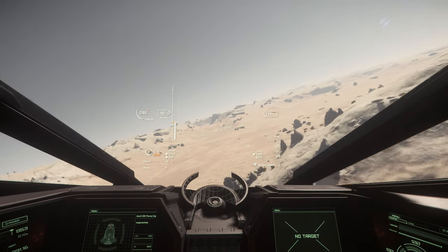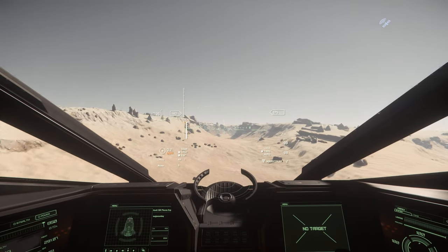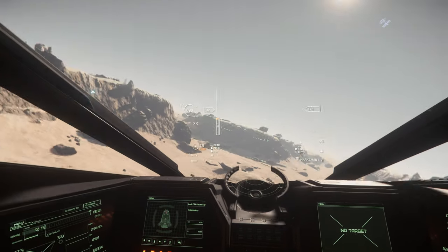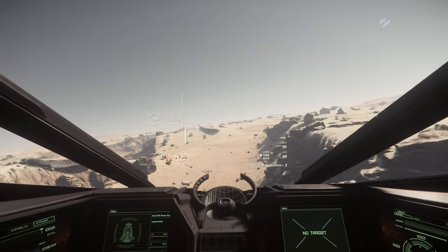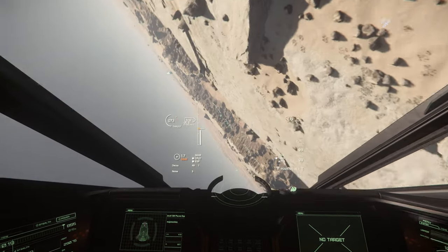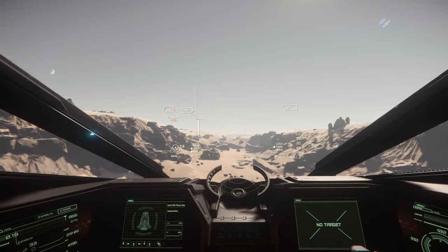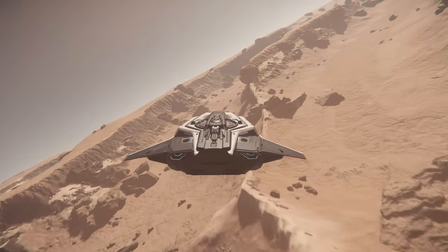That said, the Pisces is still easy to land, owing to that helpful cockpit placement. In terms of flight characteristics, the Pisces flies really well. It's easy to control, with a bit of afterburner where required, quickly adjusting direction. In part however, that's due to the fairly low SCM speed at 140 metres per second. The top speed at 1050 is much more in line with what you might expect, but that low SCM speed does mean that as the pilot, you'll likely want to sacrifice a little manoeuvrability in favour of straight line speed.